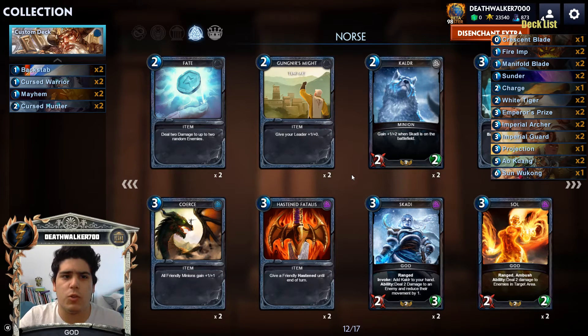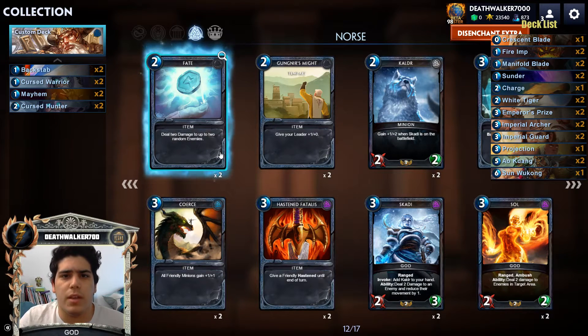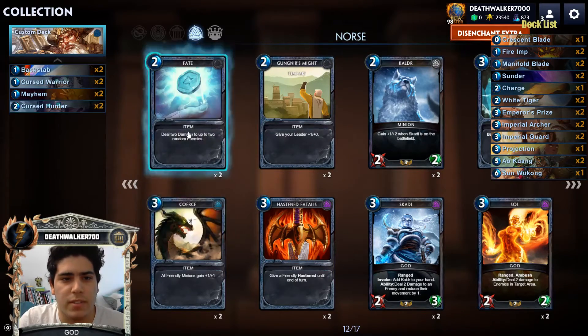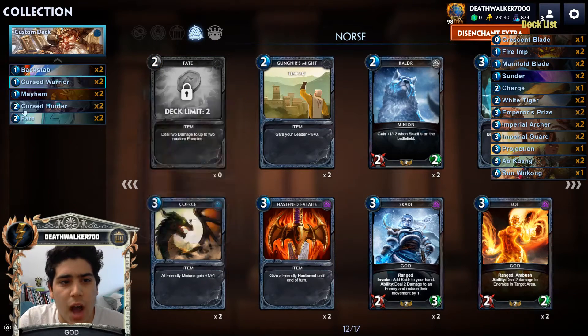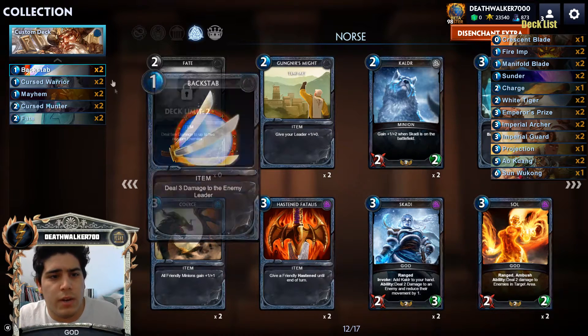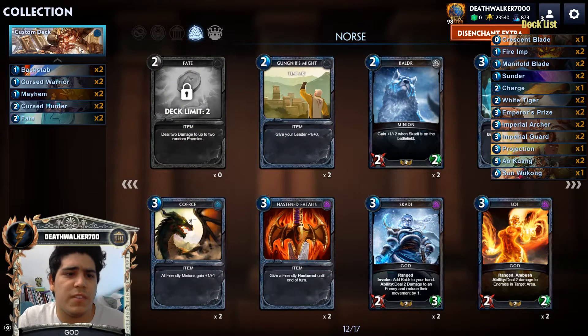That's what you want to do as aggro — play a lot of small cards, deal a lot of damage fast, and end the game. It's a simple deck type, and the core cards like backstabs and double Fate are in all aggro decks. They're all common base cards given when you make a new account, so you already have half the deck built when you start. This is why so many people play aggro.